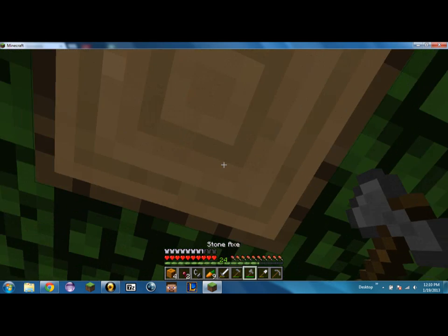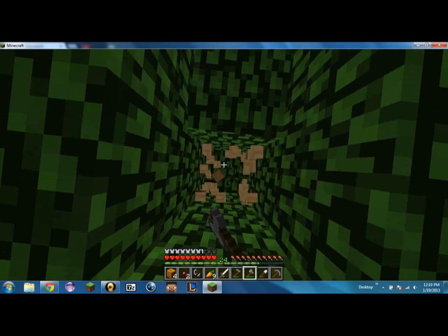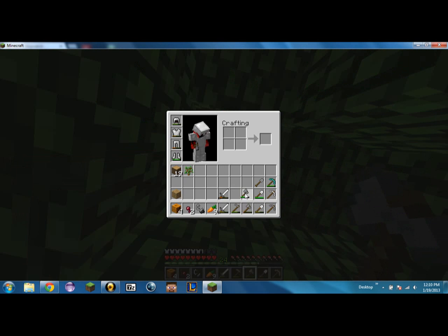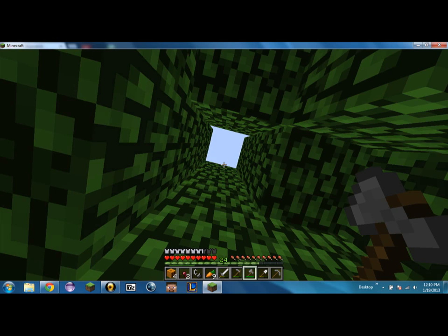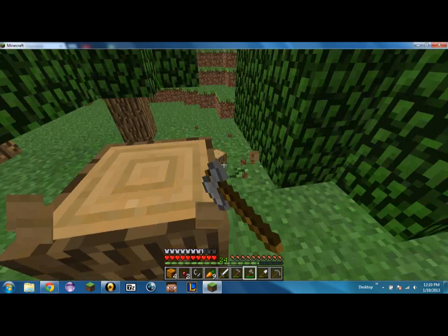You should be able to switch stone axes — like, you should be able to switch items together. That's what I'm gonna talk about. Like, I should be able to just click on this, and then — oh! Never mind, they switched that. When did they make it so that you could do that?